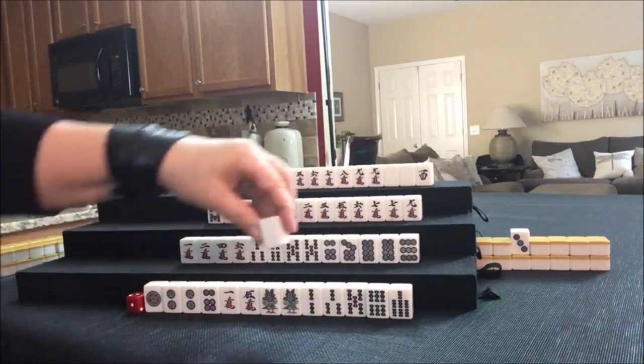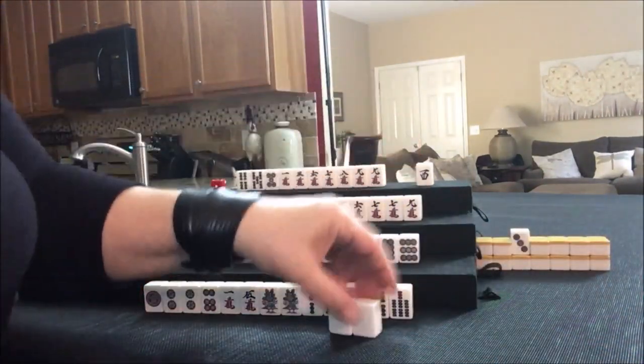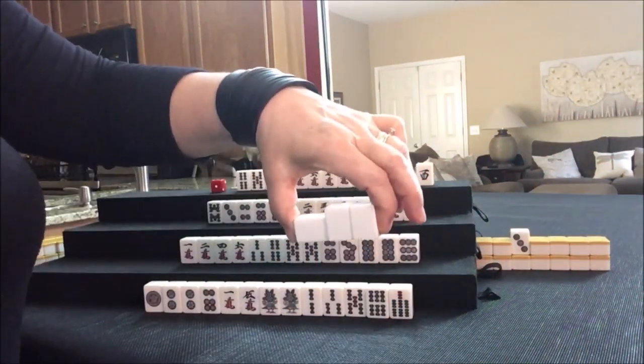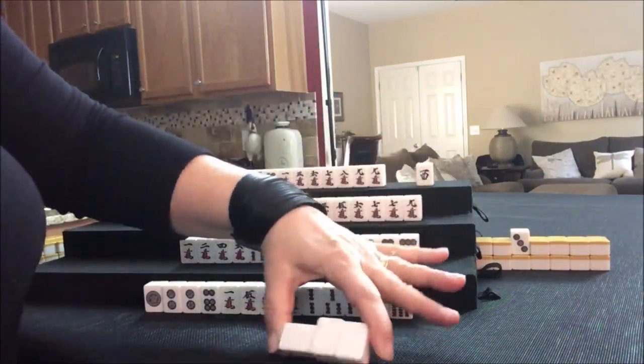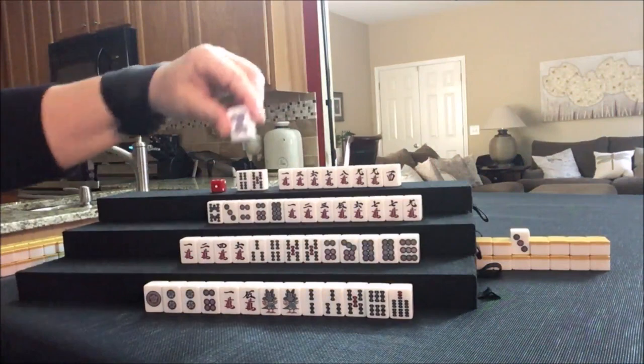White — we do not want any valued tiles. We're going to discard that white. And up here we're going to Pone it. You turn the tile to indicate who discarded it — the player on the left. There's the Pone of Dragons, that's a Yaku all by itself. Let's discard the five dot.